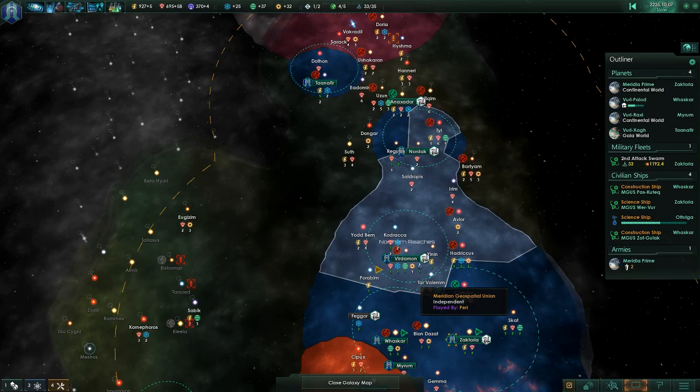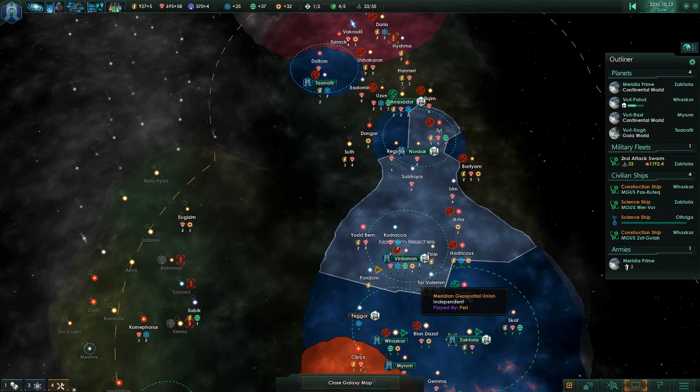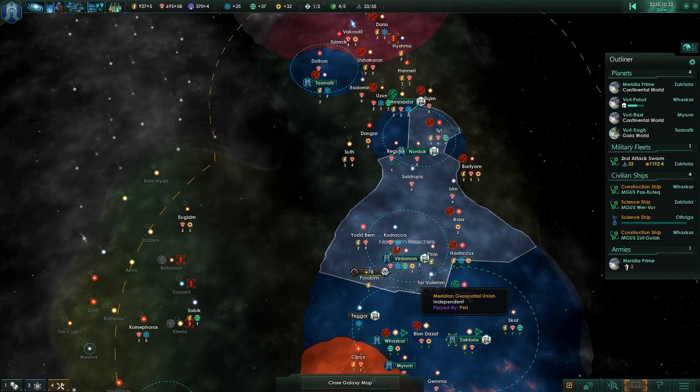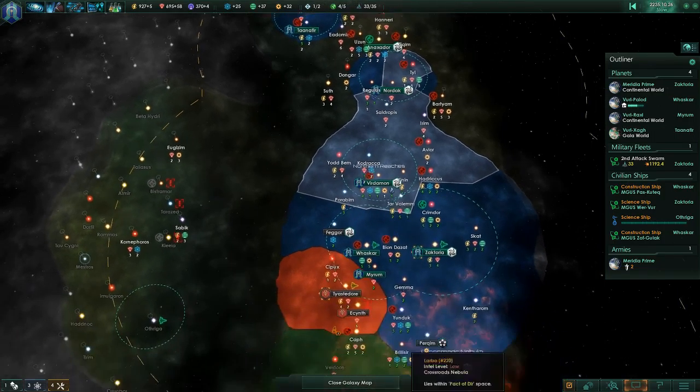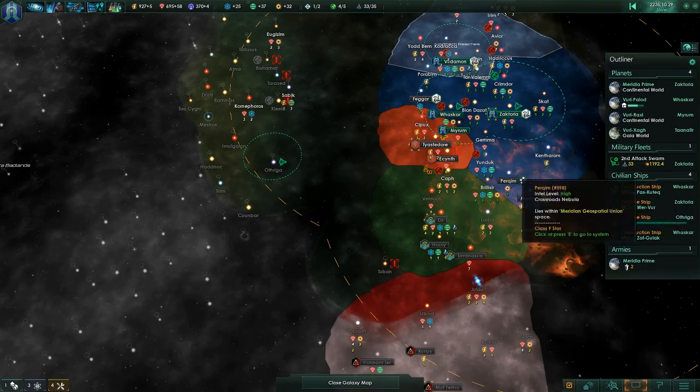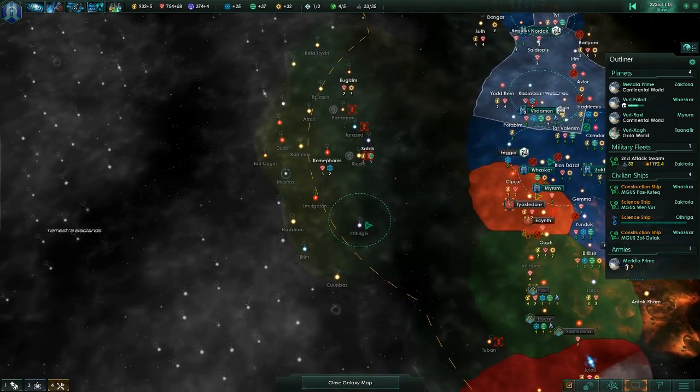Time for a pitched battle. Where's the retreat button? I know there is one somewhere — some kind of emergency jump or whatever. I honestly can't find it. Return, move... wait for the actual fight to start. I think it's over on your side of the battle display. I will see. Worst case, I'll lose all my corvettes. How big is your fleet? At the moment, 957.